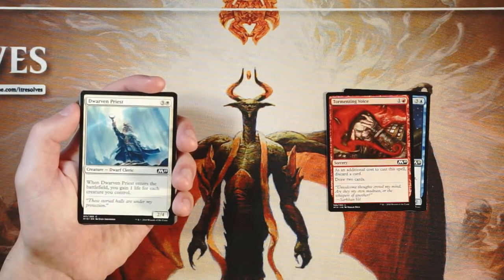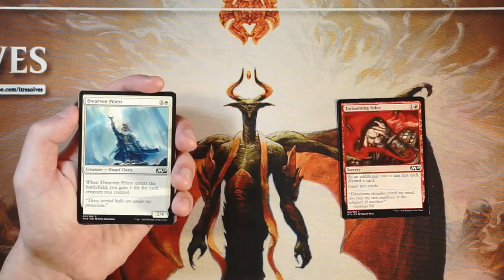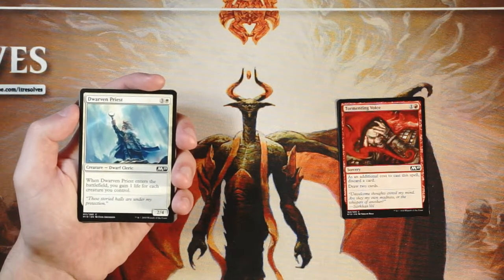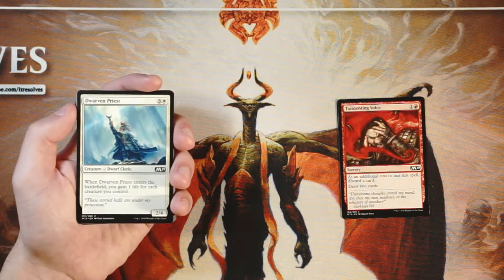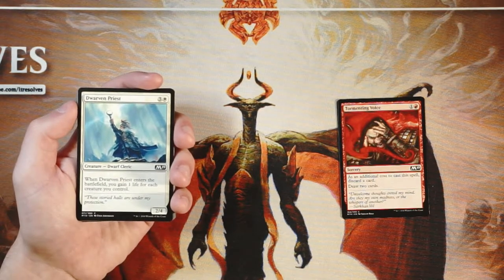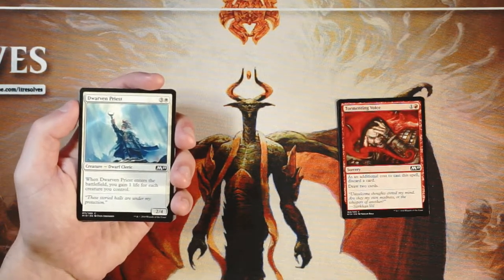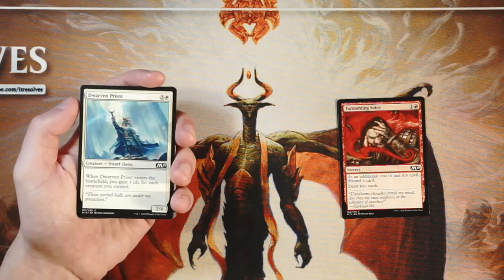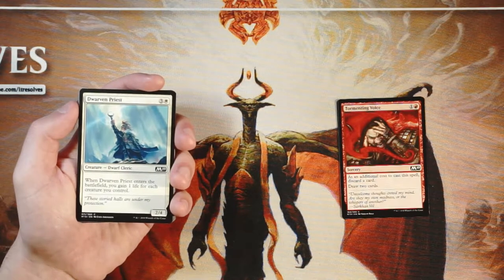Dwarven Priest is three and a white for a 2/4. When it enters the battlefield you gain one life for each creature that you control. There is a black-white life gain strategy in this set — very very powerful — and I was having good luck with that when drafting. This card was perfectly good in that deck. It's not always amazing, but that extra life can mean the difference between losing to an aggro deck or staying in the game long enough to swing the tides in your favor. So far I actually like this card the best, though it's certainly not something I'm looking to first pick.